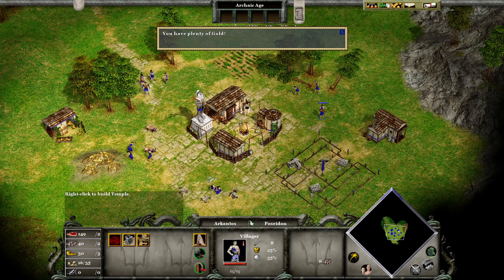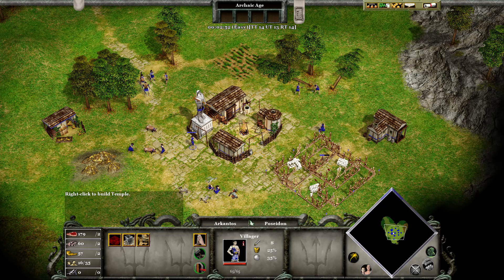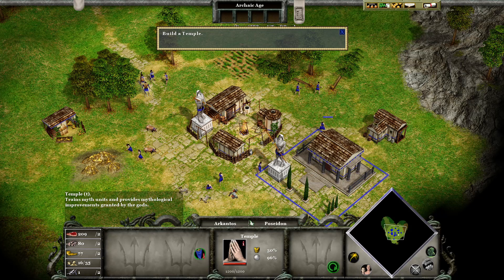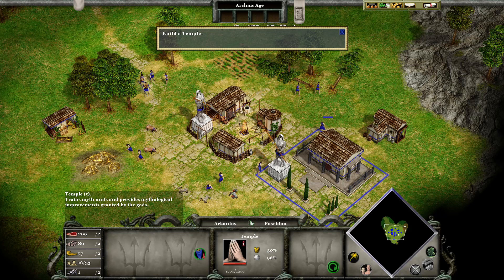Select a villager. Notice the buttons at the bottom left side of the screen — these are the buildings the villager can build, such as houses and granaries. Left-click the temple button. The villager that built the temple has started to worship, and your favor is increasing. Additional worshippers will make your favor rise more rapidly. Select additional villagers, then right-click the temple.